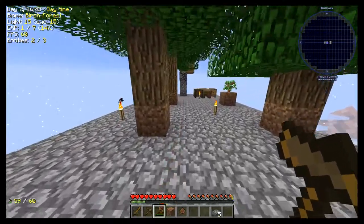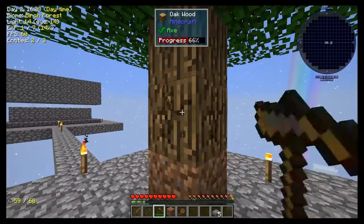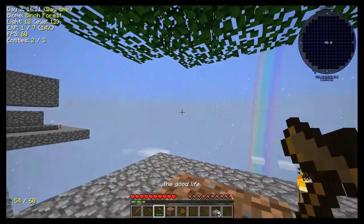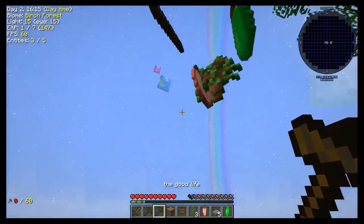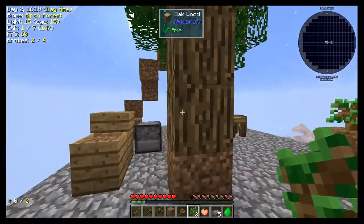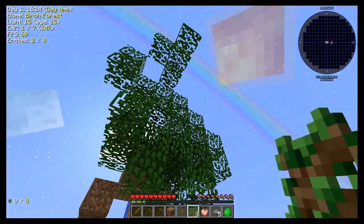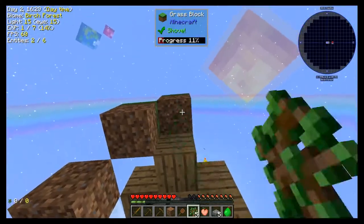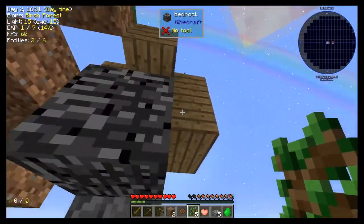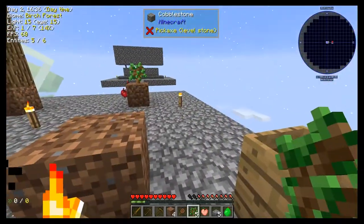One of the reasons I put torches on the backside like that is, at night, it can be a little bit harder to see whether there's a mob in the mob spawner.